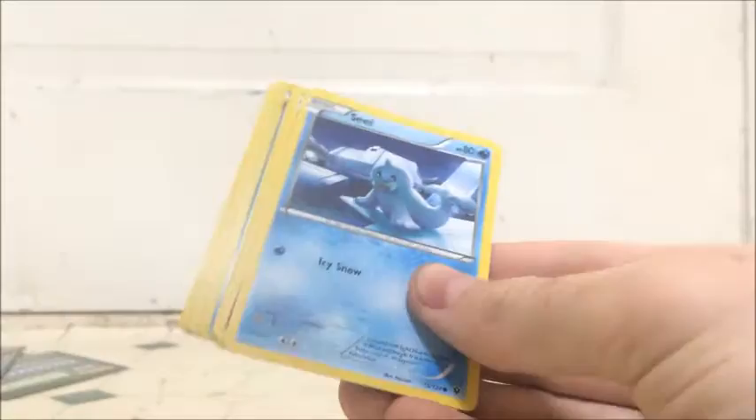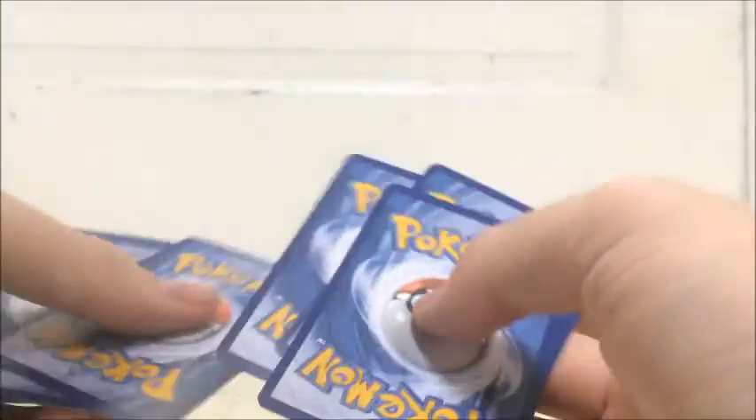The only cards I'm really looking for are any I don't have, but specifically any of the Alakazam Full Arts — the EX, the Mega, or the Secret Rare. And I think the only Break I'm missing from this set is Delphox, like I said. So if you guys have that and want to trade it or sell it to me, I'm definitely all ears.